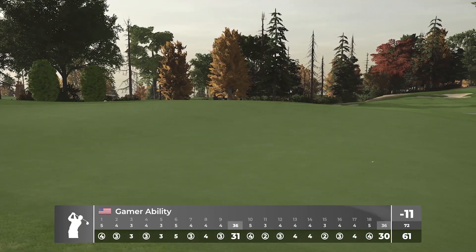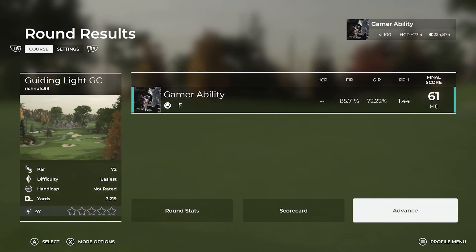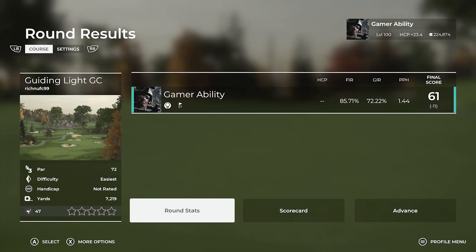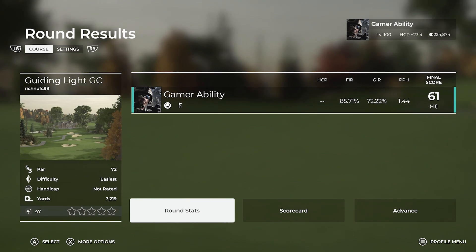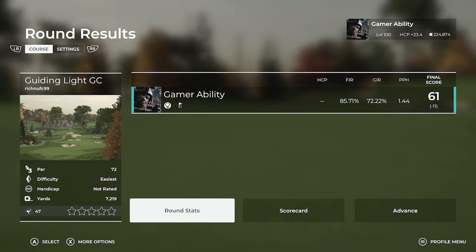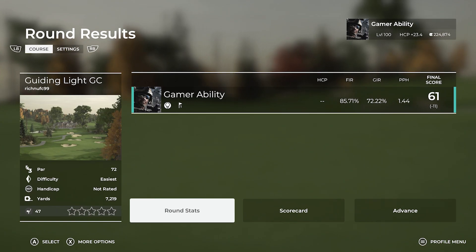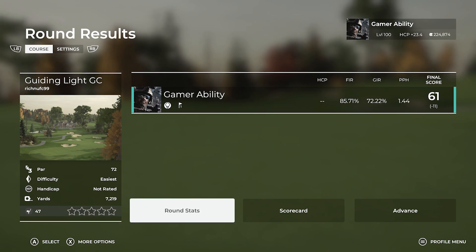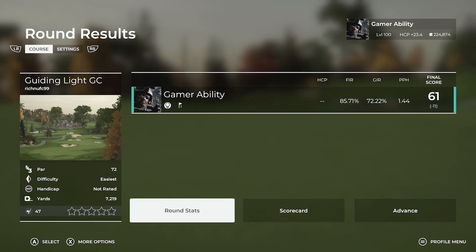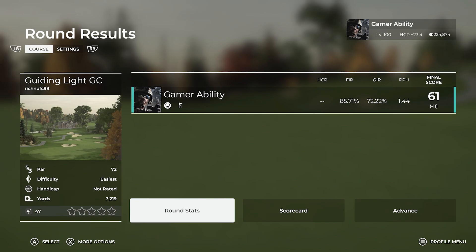Get on out there and play this course - let me know how you do. Did you all beat 11 under? Six under on the back, five under on the front, 11 under total. 85% fairways - you love to see it. 72% greens in regulation. It seems like whenever Ryan hits more fairways he misses more greens - so weird. Thank you so much for watching this video. What an incredible course. Drop a like, subscribe if you want to see more, and check out the playlist in the description for all my course showcases. New videos every single day on the GamerAbility YouTube channel - I appreciate you all, have a fantastic day!